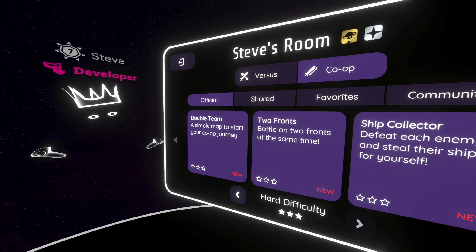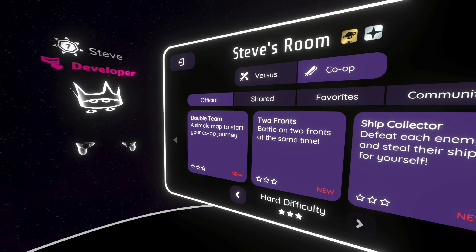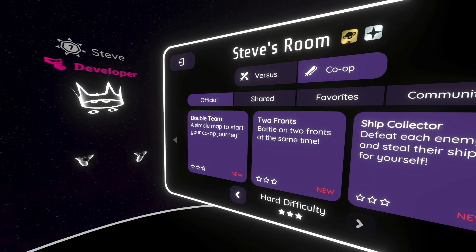As a team you share ships, planets, and even your god ability, so coordination is the key if you want to succeed.